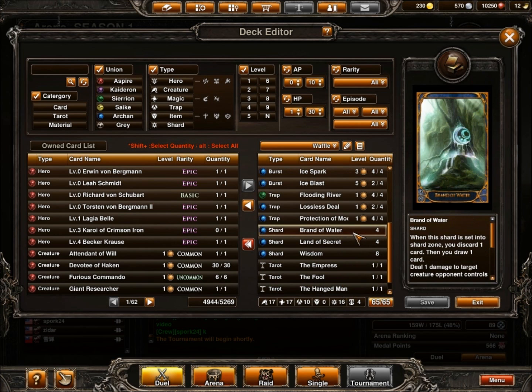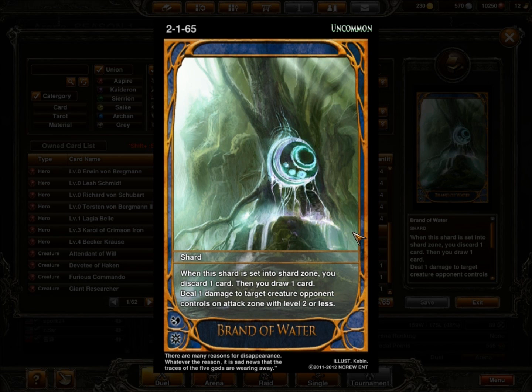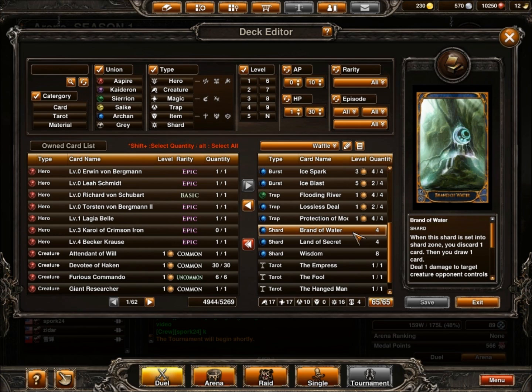For the shard zone, I run 4 Brand of Water. When it comes into play, I discard a card and draw a card, but it also does 1 damage to target creature opponent controls on the attack zone with level 2 or less. Since I don't run any straight-out Flame Blast or Meteor Showers, this is a good way for me to deal with creatures early on without having to spend mana to kill it — which I can then use to set up my defenses or start burning other creatures and attacking their hero directly with spells.